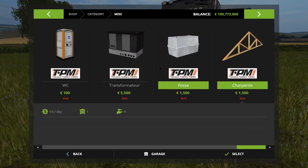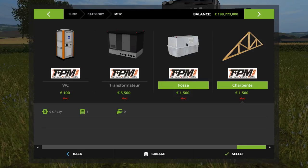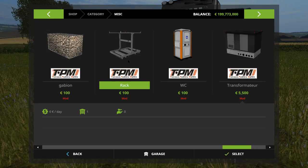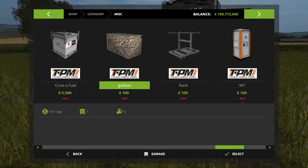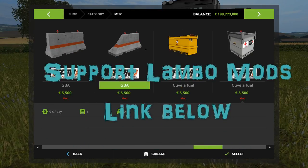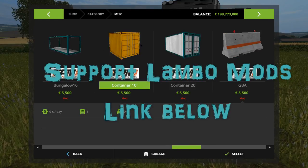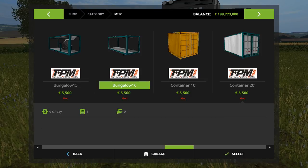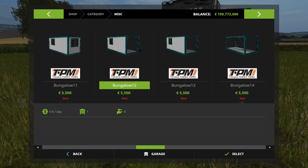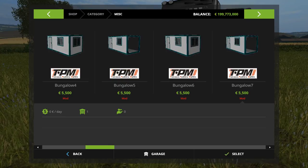Let me actually bring up the store. You've got the roof truss, a faucet — I think it's a liquid container — transformer, toilet, steel caging, the rack, a cube of fuel, concrete barriers, two different types of containers: 10 and 20 foot, which you've seen. Then all these port cabin bungalow-type things in different wall configurations so you can connect them together and build an office area.